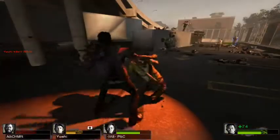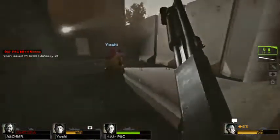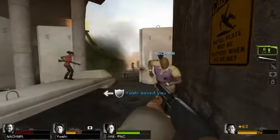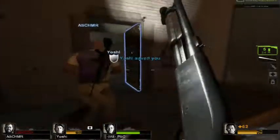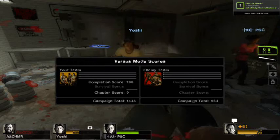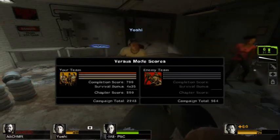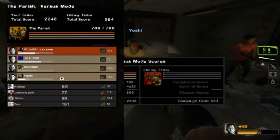Here I get pulled, but it's no big deal because I'm getting pulled towards the safe room — nothing serious. We stuck together, went through the level, and that's it. I just shot my teammate at the end on purpose. Rate this video if you like it, comment, subscribe — see you guys later.